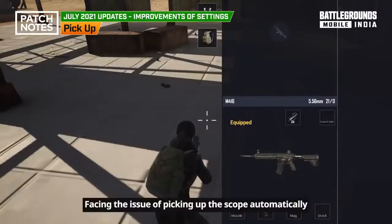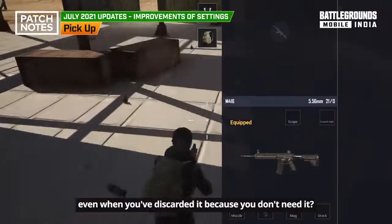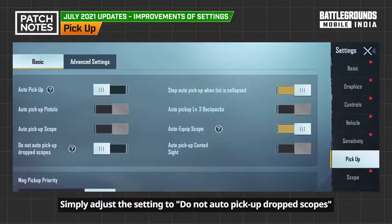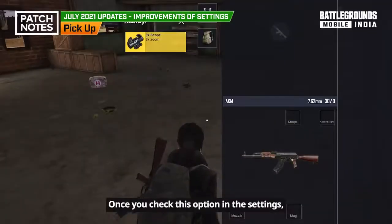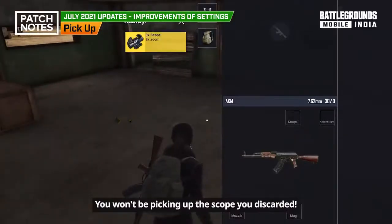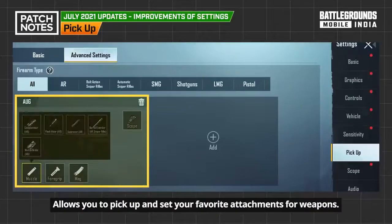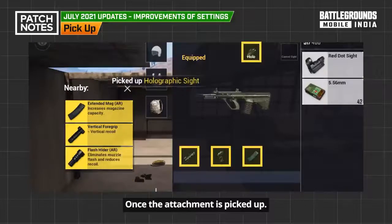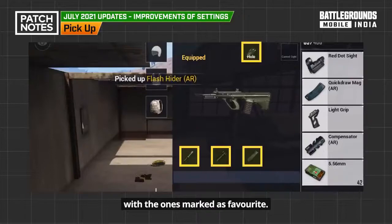Facing the issue of automatically picking up a scope you've discarded? With this new update, you can fix this by adjusting the setting to 'do not auto-pick up dropped scopes.' Once you check this option in the settings, you won't be picking up scopes you discarded. The advanced pickup option also allows you to pick up and set your favorite attachments for weapons — once an attachment is picked up, it automatically replaces previous attachments with the ones marked as favorite.